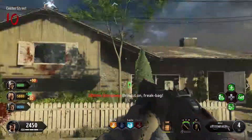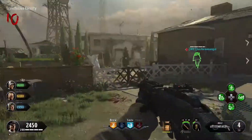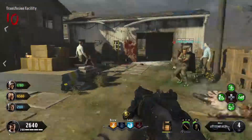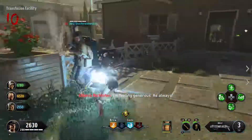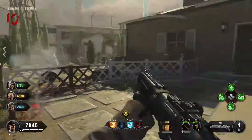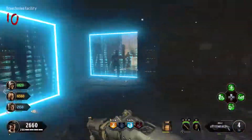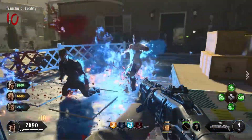The next one we ended up finding was in the back of this house by the transfusion facility. This is the third and final one we found, and it was the head. So the third one will be the head and the first two will be the arms. Once you're done killing those zombies, you're going to go back to the house next to this and put the pieces on the mannequin.